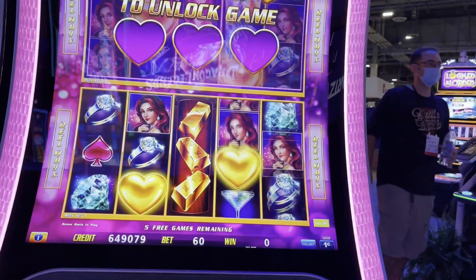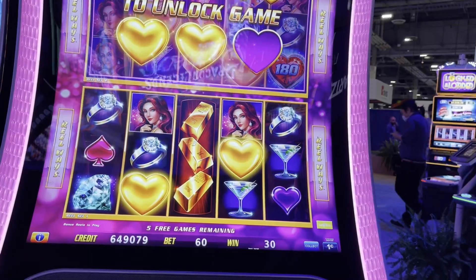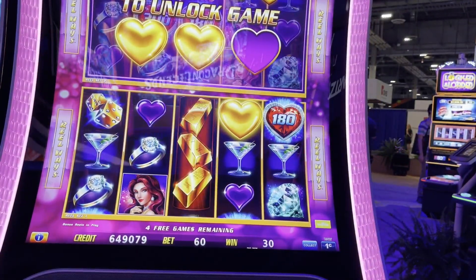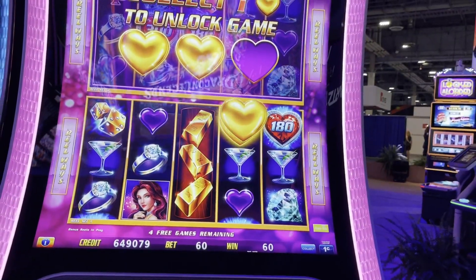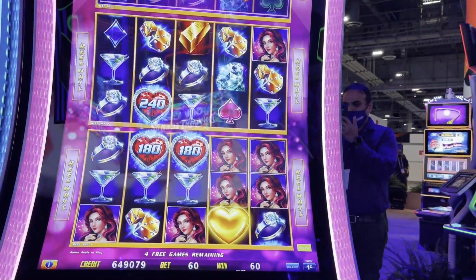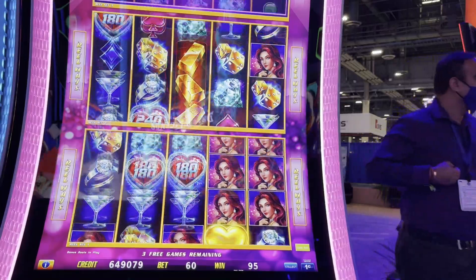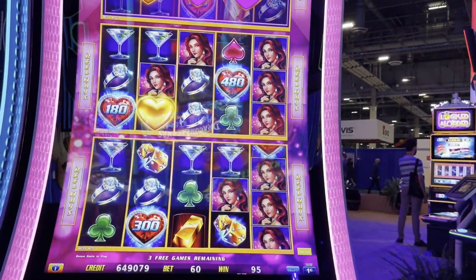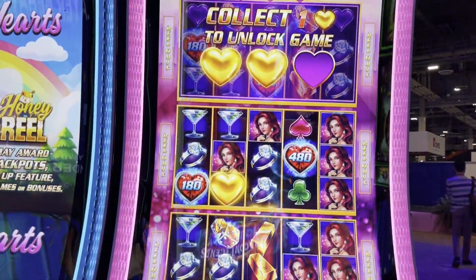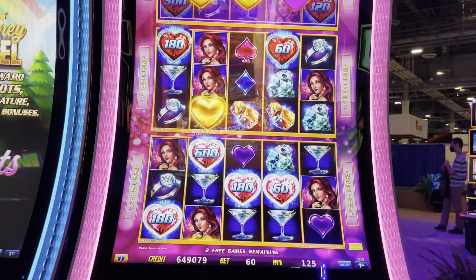There we go, we got two. We need another gold heart — there we go, now we've unlocked the second. So now we're playing with that reel — pretty cool. You can re-trigger the heart bucket bonus. It's just like Diamonds as we know, with the expanding reels — oh, let's have a bonus! Let's have a bonus!